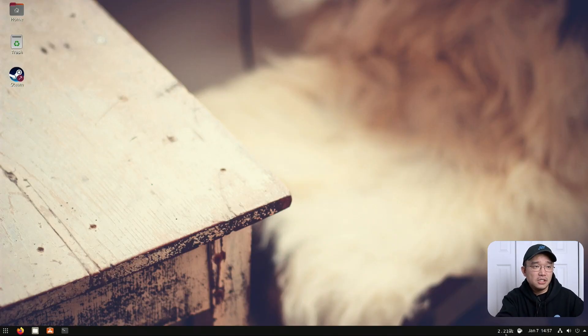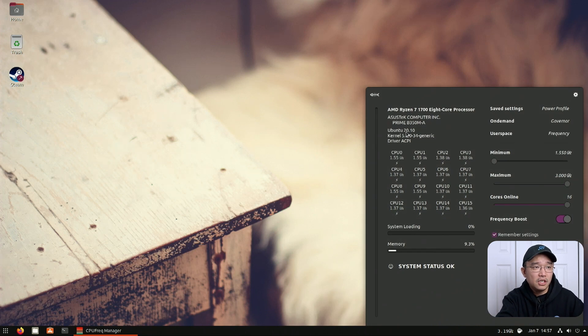Popping over to my desktop, you can see I've got the 16-core setup on 20.10. The kernel I'm using is 5.8 and I'm on an older motherboard, the B350M, with 16 gigs of RAM. I'm not going to put you through the torture of watching me install it because it's 70 gigs, so I'm just going to jump to after it's installed.